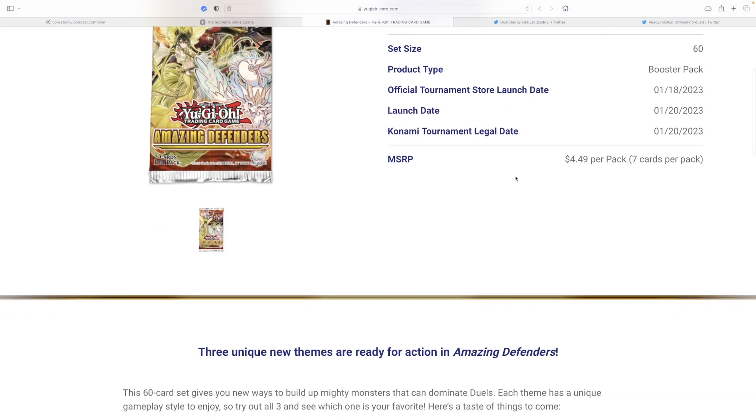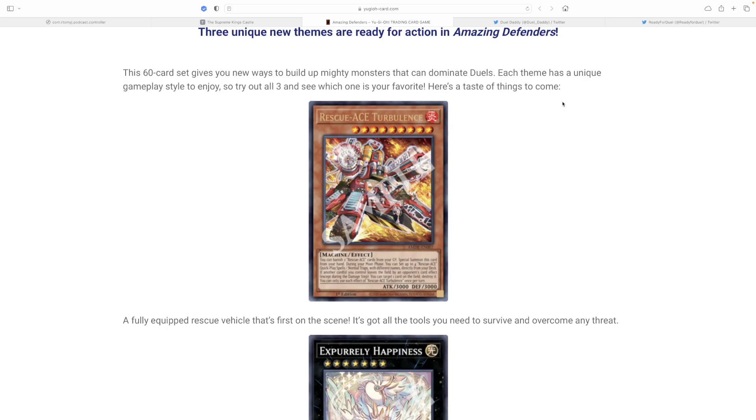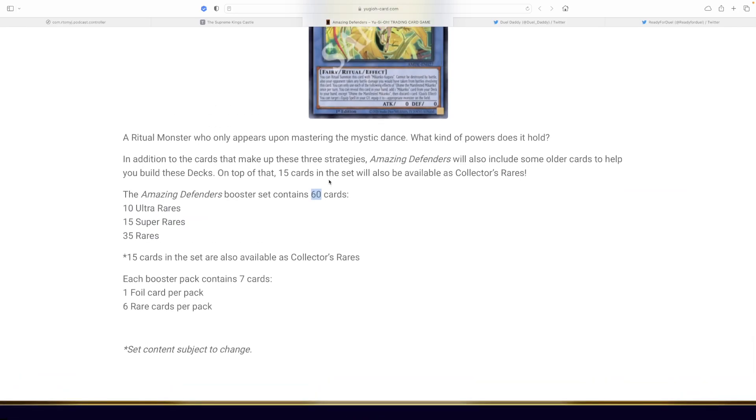This set is very, very mediocre in my opinion. Let's go ahead and see what Konami themselves try to tell us about the set. Each theme has a unique gameplay style — there are three themes, and every side set has three new archetypes. There are 15 collector's rares, 10 ultras, 15 supers, and 35 rares. The base rarity you can get is a rare, and there are 60 cards in the set.